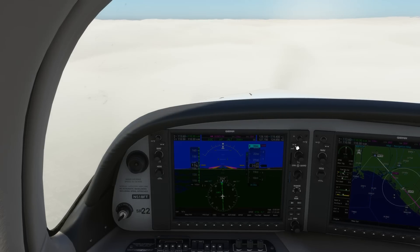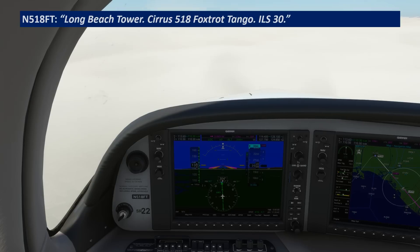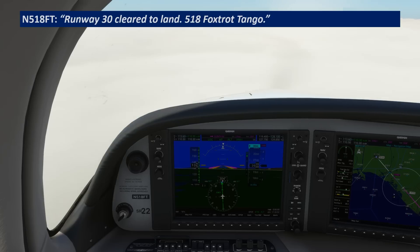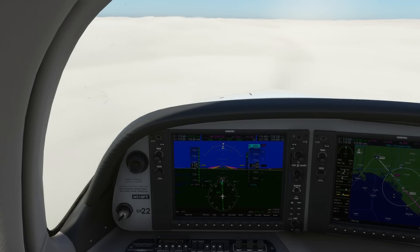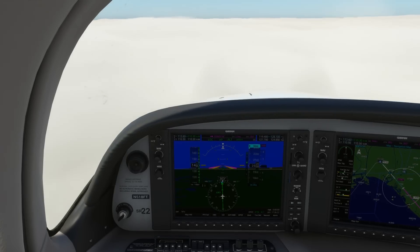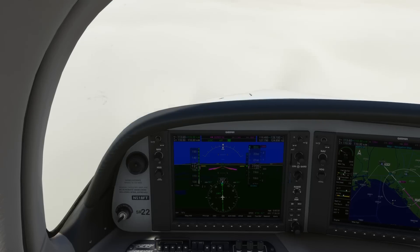We'll switch over to Tower to get our landing clearance. Long Beach Tower, 518 Foxtrot Tango, ILS 3-0. 518 Foxtrot Tango, Long Beach Tower, runway 3-0, cleared to land, wind 3-2-0 at 15. It's a good thing we had the IFR flight plan in our bag of tricks because we need every inch of that guidance to get down, break out of the clouds, and land today.